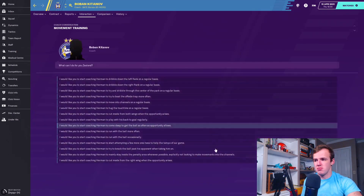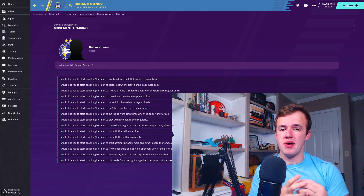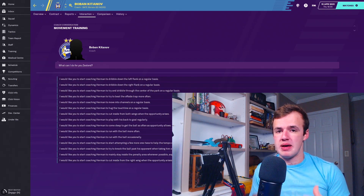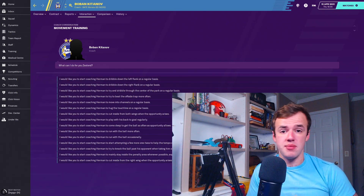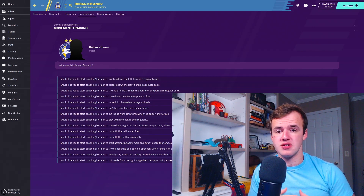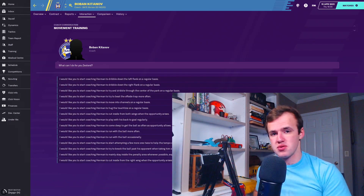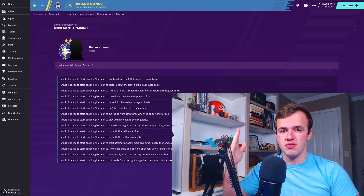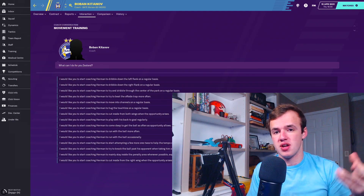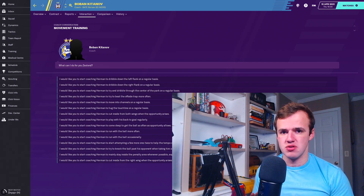We've got five sections. Movement training can be a little overwhelming, but I promise I'm going to hit on each one and what you need in each section. Keep in mind that there is usually a limit to how many traits you can add to a player — in my experience, that has been four or five, so you do want to be selective. You can untrain traits, but it's just as difficult as training them on. You have to go through a whole training process to remove a trait, so just keep in mind you aren't going to be able to add all of these to a player.